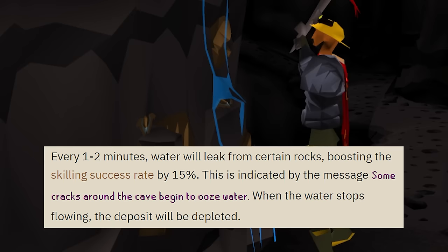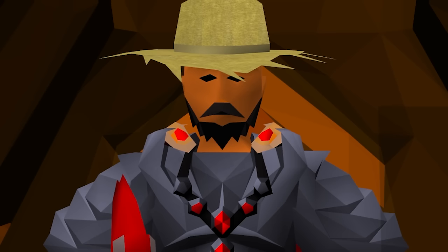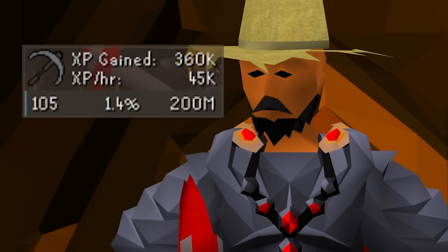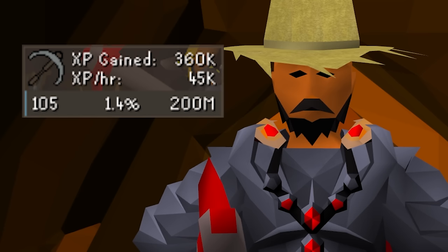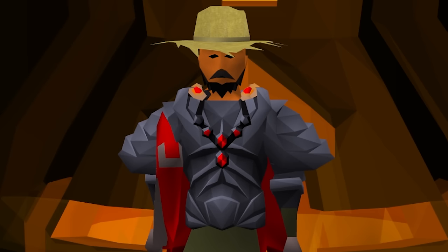The second most interesting thing is probably the XP gain. I cannot believe it's this good. I'm going to assume it's because I'm 99 mining, so if you're in the 70 range you'll probably get less. Using Motherlode Mine as a comparison — since that's what the wiki references — at 99 mining I got 45,000 XP for the hour, giving me a total of 360k for the day. For reference, I've done episodes on Amethyst where I got 128k, and Shooting Stars where I got 212k. I think both of those are actually more AFK, so they might still be more appealing.